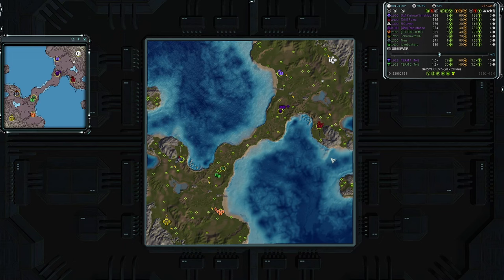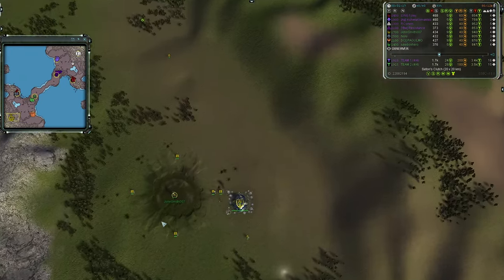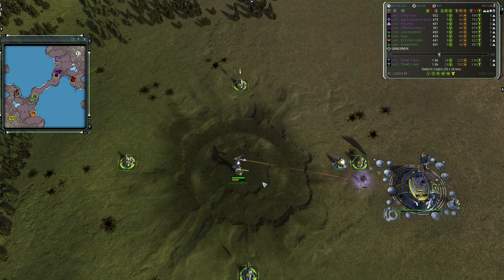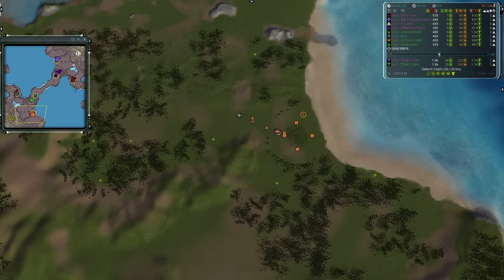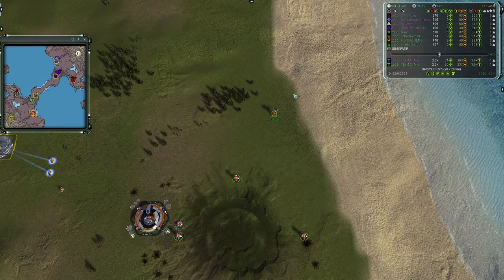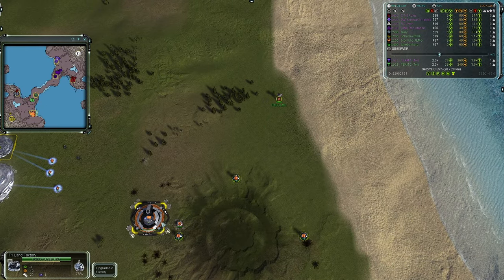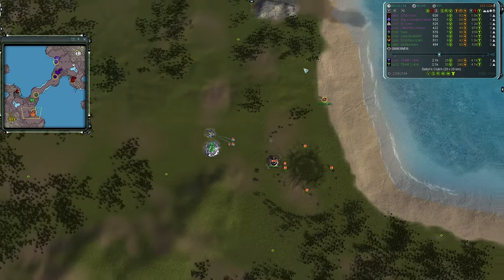For team one, they have two Cybran, one Seraphim, and one UEF — which means no access to Aeon technology. Starting up for team two's rearguard air-side player in light oak tan, it is John Smith 007 going first land as a Seraphim, rated 1700. In the beat position to his east in orange, we have Pagu — Pagu Mo — going first land as an Aeon, rated 2100.